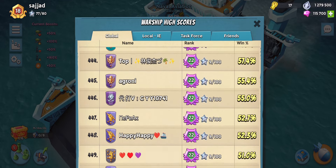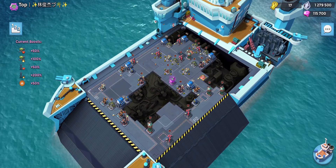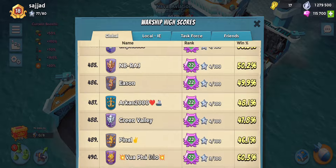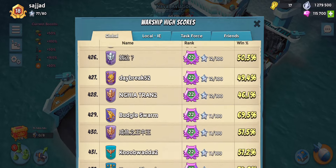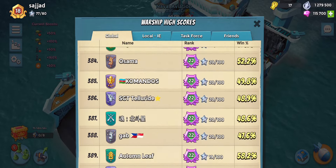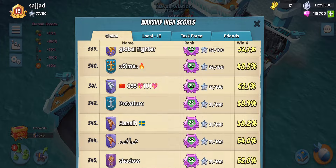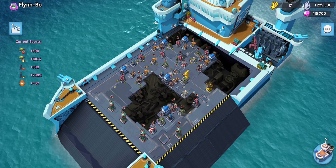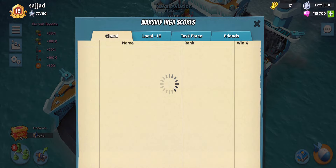Let's go to global — someone here should be at the top. This guy is not at the top, so let's scroll all the way up. Global number one is of course at the very top. Let's hope one of these guys is at the last deck end room — still not at the last one yet.